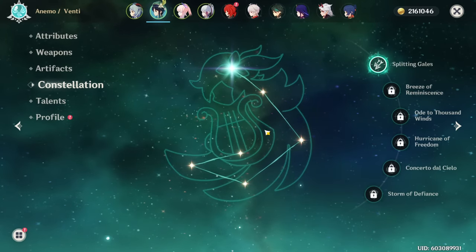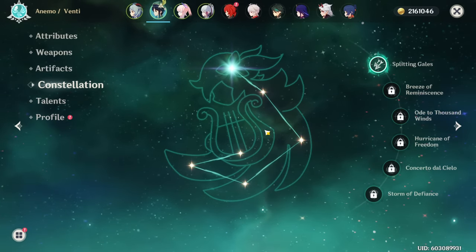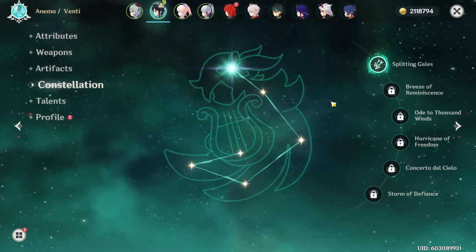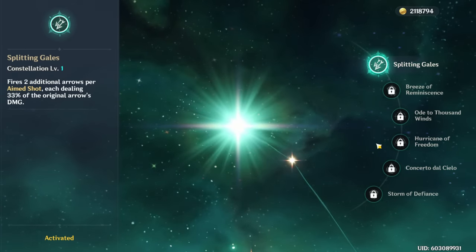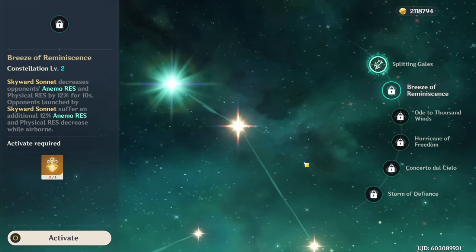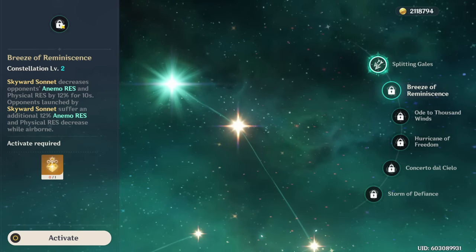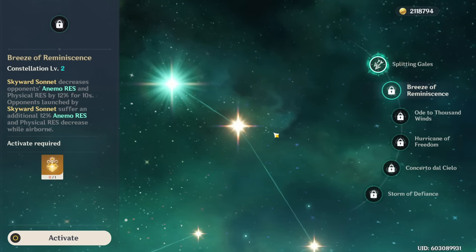Moving on to Venti's constellations: like many other characters, he doesn't depend on them and is really powerful at C0. I'm not as big a fan of his constellations and don't recommend them as much as some other characters. C1 is useless — it just buffs aimed shots. C2 decreases the Anemo resistance and physical resistance of enemies when you use your elemental skill, which can be nice for buffing your team's Anemo and physical damage. It can be nice in a Xiao team to improve personal Anemo damage, but isn't a big deal.